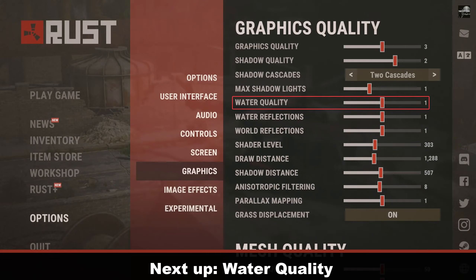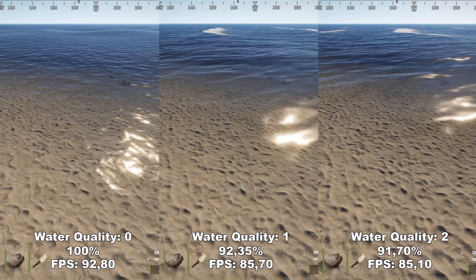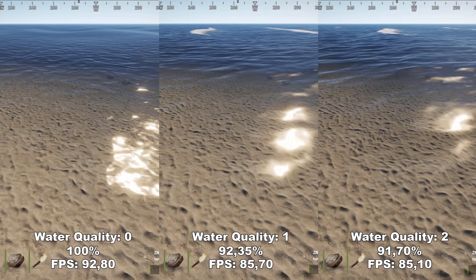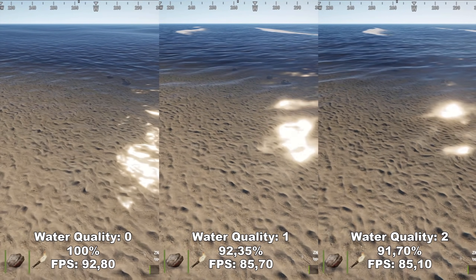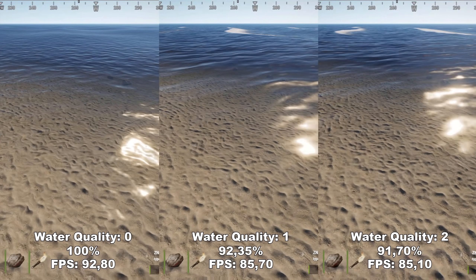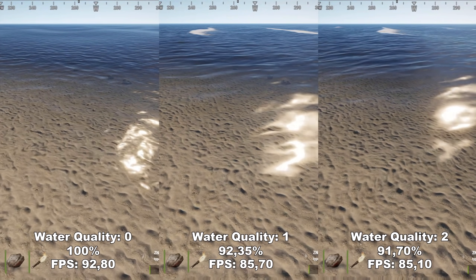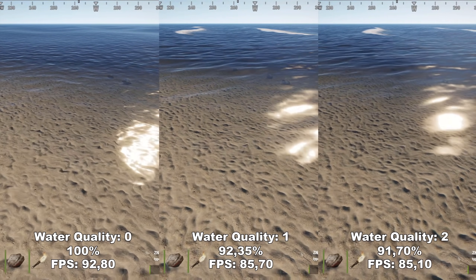Next up, we have Water Quality. Water Quality determines the quality of the water inside the game — more specifically, the amount of waves you'll see on the water. This is a bit more of a personal preference. I would probably recommend to have this at 0 just to gain the extra FPS while you're sailing or running on the beach.